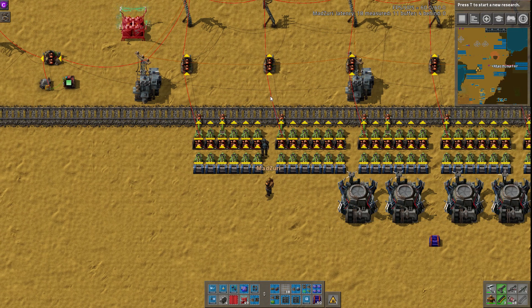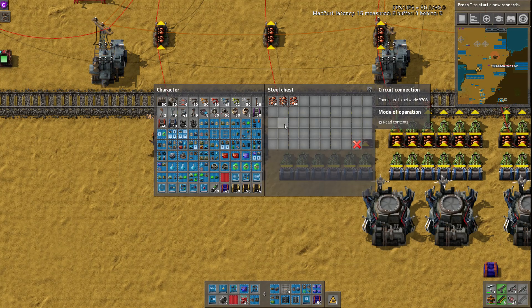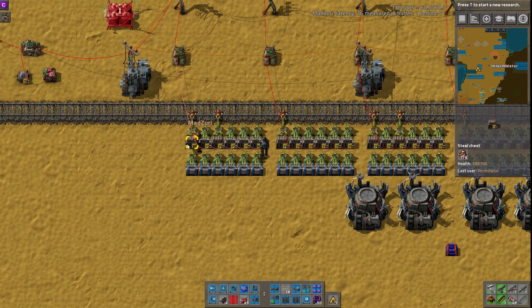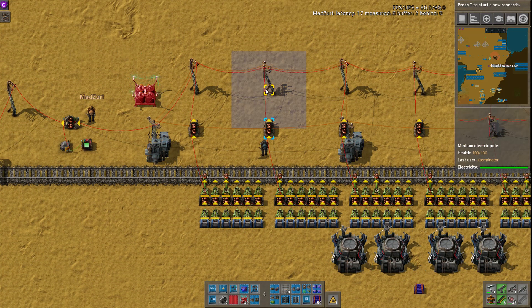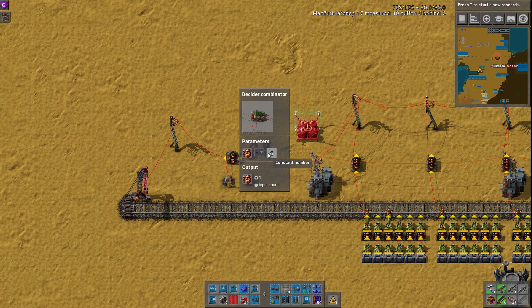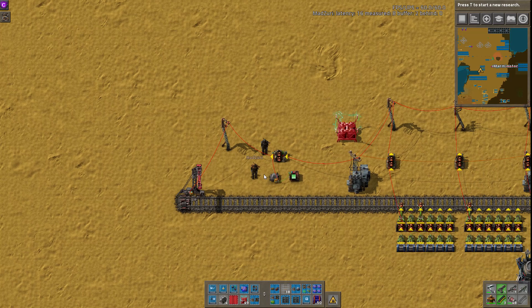It requests basically the max amount you can fit in each of these requester chests and just stacks and sorts it into uncapped steel chests. The chests are wired together so that if there's enough to fill an entire cargo wagon, it sends a signal up here. This over here counts the number of cargo wagons that you can fill, and when it reaches all six — a full train — it enables the station. I set up a light here to turn on green when it's ready to go.